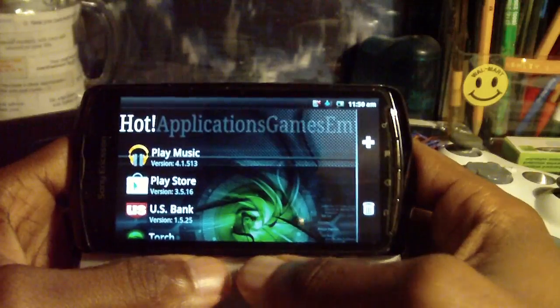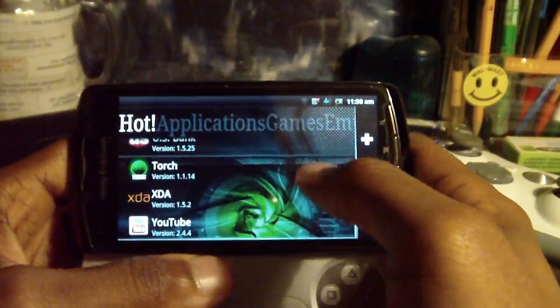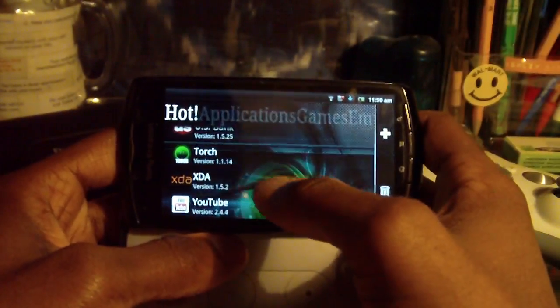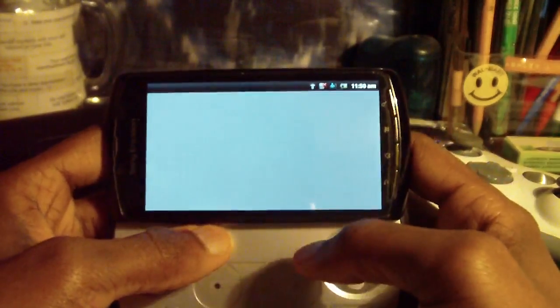I'm going to tell you what my launcher is because I know someone's going to ask. This launcher you see here is called SS Launcher, and it allows a sort of Windows 7 design. Just handling that because I know someone's going to ask.